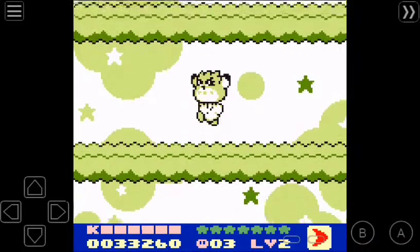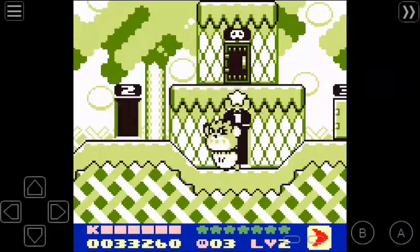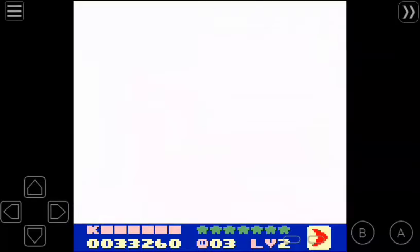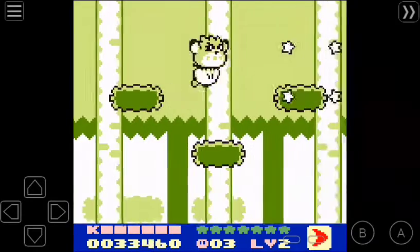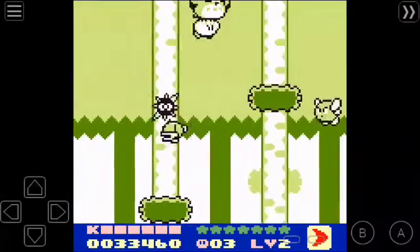I always forget the animals' names. I do know they have names. I think the Owl is called Coo. I'm not sure, and I'm pretty sure the hamster thing is called Rick or Nick — it's one of those two, I forget. Like I said, I never remember them, so I'm just going to call them by what they are: Owl, Hamster, and Fish.